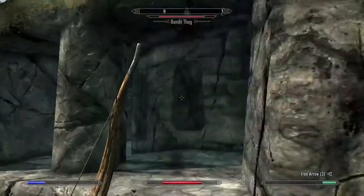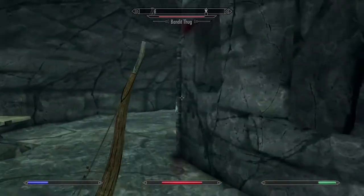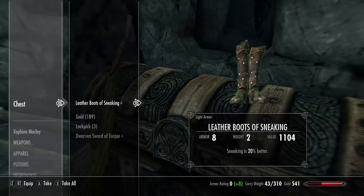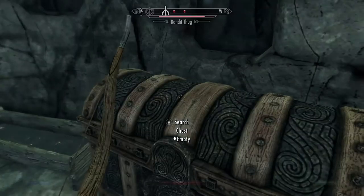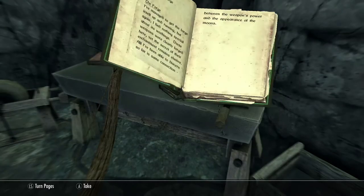There's a guaranteed item up by the forge. Next to the forge there's a chest that will sometimes have enchanted items — in this case, a pair of Sneak Boots and a Dwarven Sword of Taper. But the guaranteed item is going to be next to the forge. Usually it's a weapon that has a lunar enchantment on it. You'll also find a book that will help increase your Smithing.